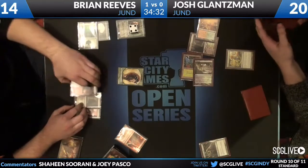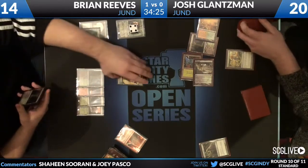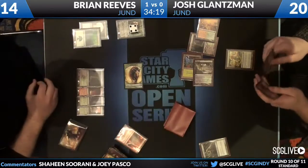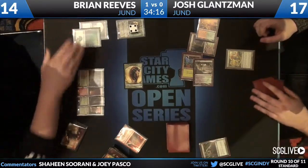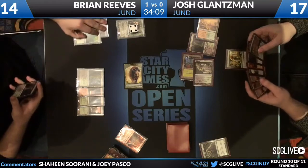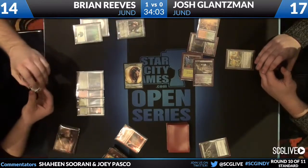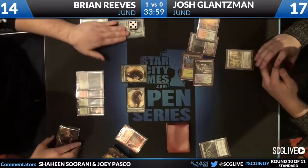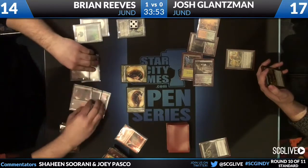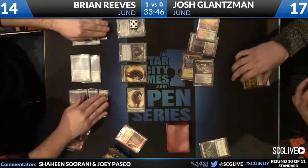I'm surprised he didn't go ahead and draw three more cards off Underworld Connections. I can sort of understand the first time — maybe he figures the two life will cost him two cards later — but he's not casting it, so it's doing nothing. I think he might be frustrated not hitting land drops. There's no reason why not unless he's playing around Acidic Slime, but even then it screws you either way. Another beast from Brian — he should play Olivia Voldaren here. Josh is hoping for a miracle.